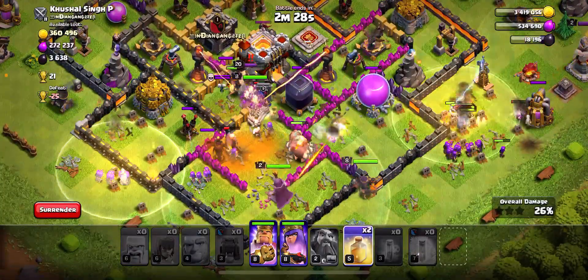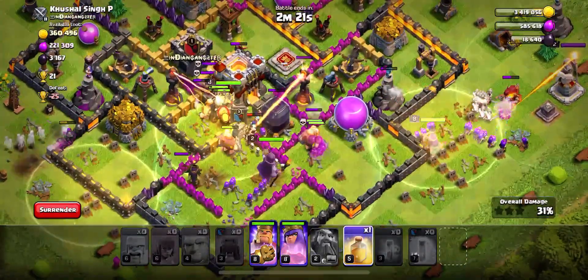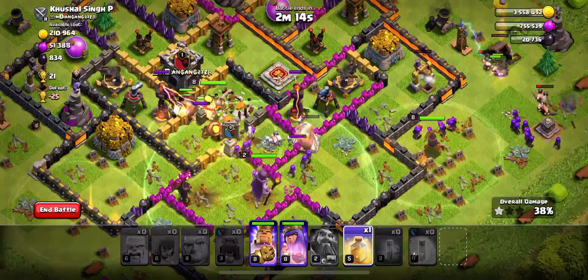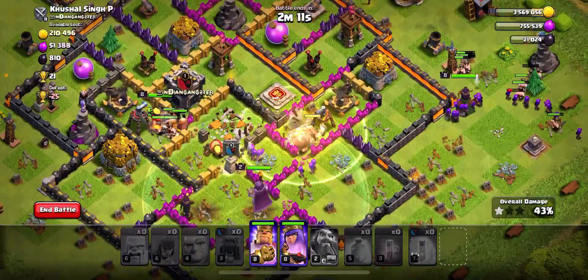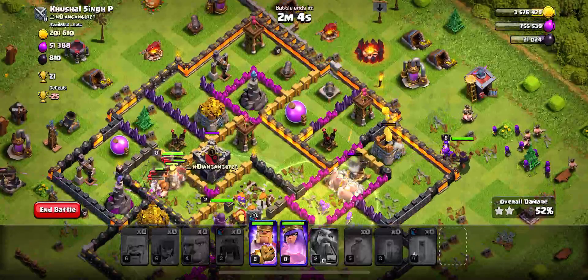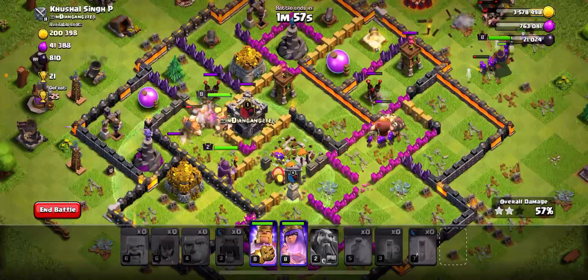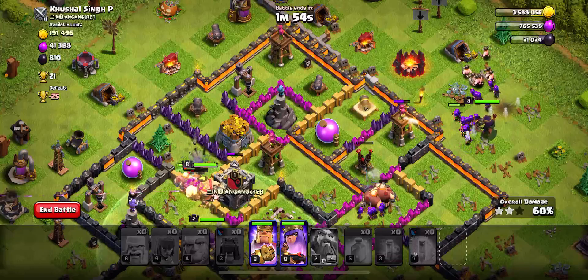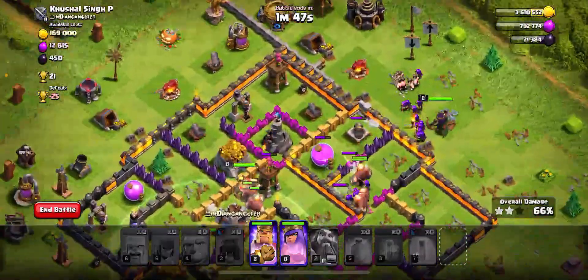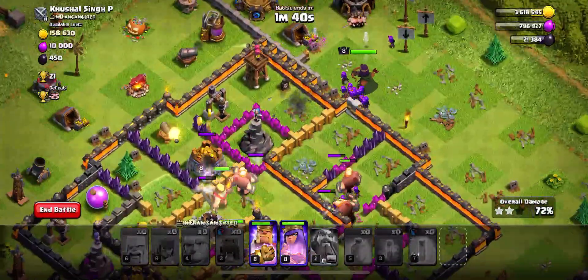The main focus is just trying to heal the barbarians and archers — always a decent focus. And there goes the town hall, which is nice. I'm always aiming to try and get the town hall down as quickly as possible. I know this is a rush base I'm facing, which does make it a little bit easier, my base also being rushed and having not the best giants but somewhat decent archers and barbarians.